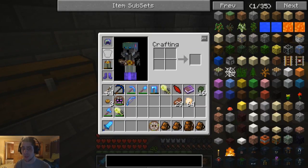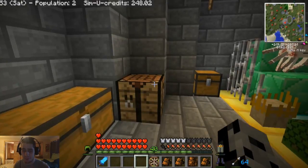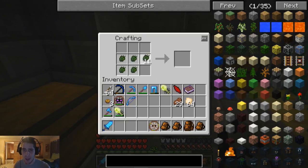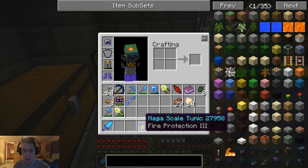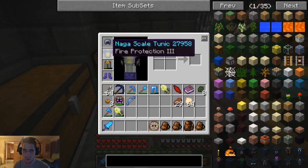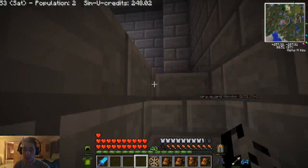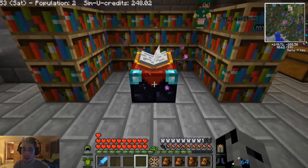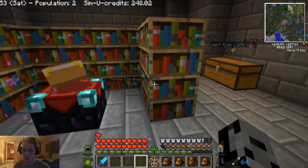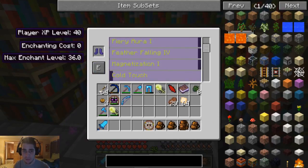My chest broke last time, which I was cool with because I really want to try some other gear. We got all these naga scales, so I was like why not make the naga armor instead? We haven't made it yet — I'm trying to have some variety with it, it's more fun that way. It's got fire protection three on it, that's pretty nice. I'm mixing all different stuff: turtle, naga, nightly, and meteorite. I'm going to take the magnetism off — it is so annoying. It drives me crazy. Whenever my inventory gets full and I try to throw something away, it just grabs it back — I cannot stand it any longer.